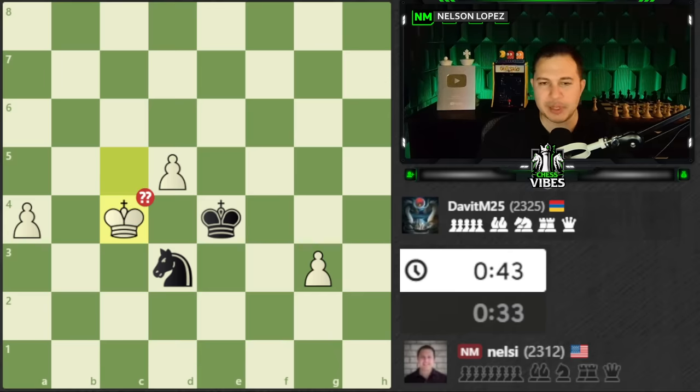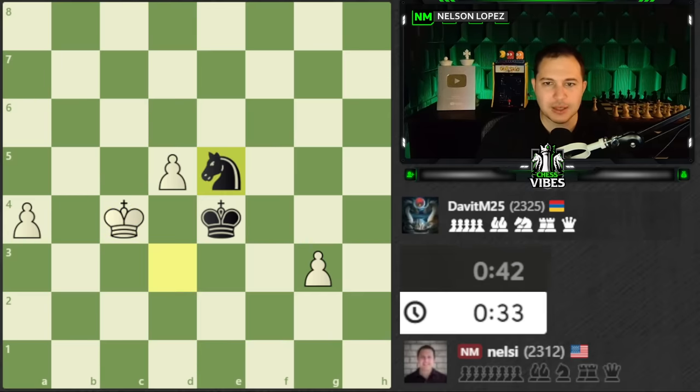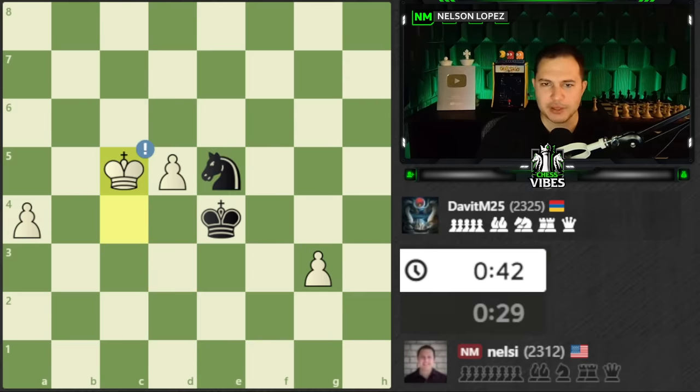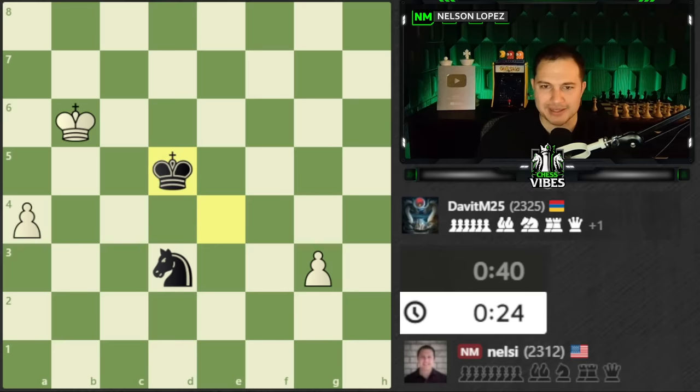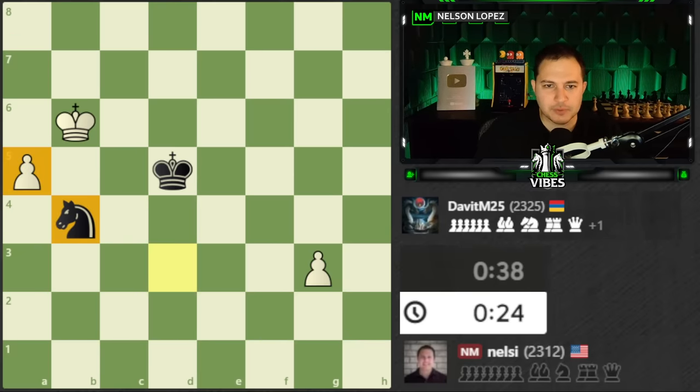Lucky for me, my opponent didn't see it — they played knight to e5, giving me another chance. But then I decided to do another blunder and gave up the pawn. In my mind I was thinking I can't get away from the checks, and I didn't consider blocking the pawn for some reason. So black takes it, and now the game is a draw with correct play — because this knight is going to sacrifice itself for the pawn at some point, and the king is going to stop my remaining pawn.